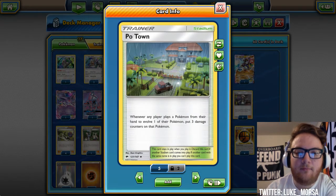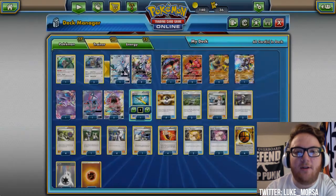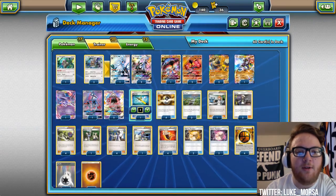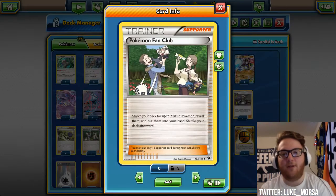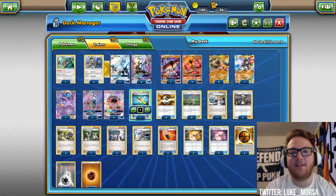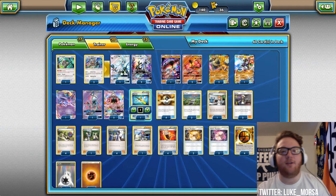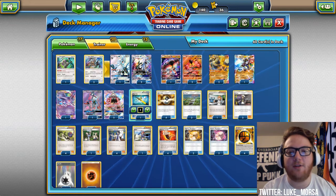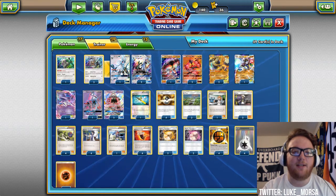Even if we don't, three damage counters is not that big of a deal since Type Null is 110 HP, so we're not a target for devolving unless they put a lot of damage on us. One Brigette to set up our Type Null, Buzzwole, and Oranguru. We're also playing one Fan Club, since Regirock and Zygarde are EXs. Sometimes we'll want to search for two Regirock to put on the bench for extra damage, and we can't do that with Brigette.